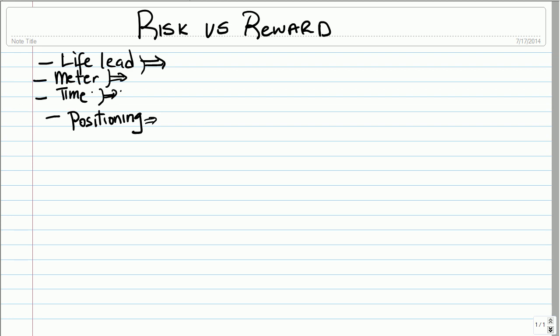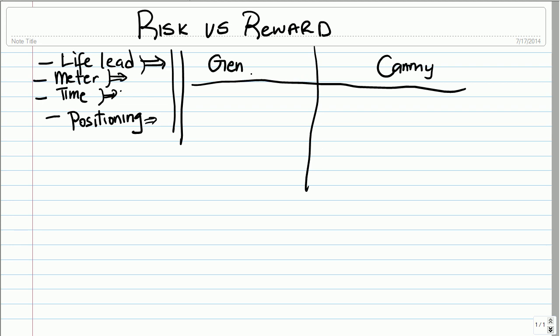Life lead, meter, time, and positioning are factors you always have to keep in mind to make those critical match choices. Let me explain this better by showing some scenarios. Let's say I'm using Gen and I'm facing Cammy. We both just started the match. I'm talking about defensively here — Cammy knocks me down and she goes for cannon strike, cannon strike, mixer. If she lands this, she'll probably hit a BnB worth around 200-plus damage.